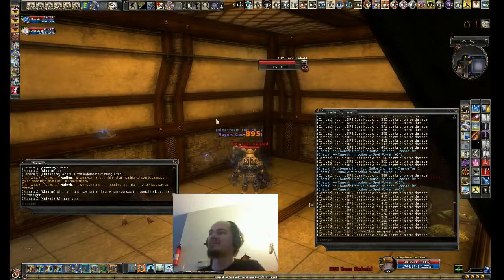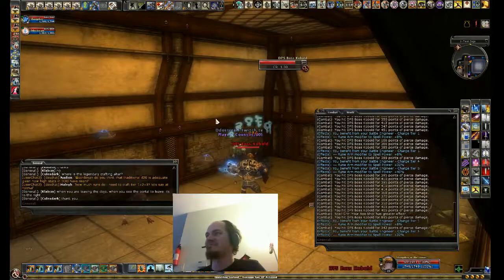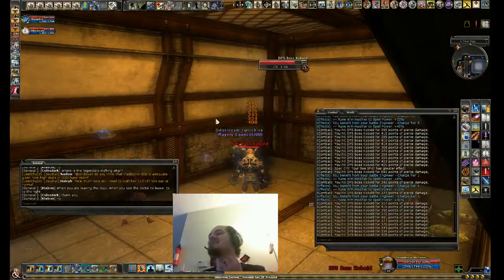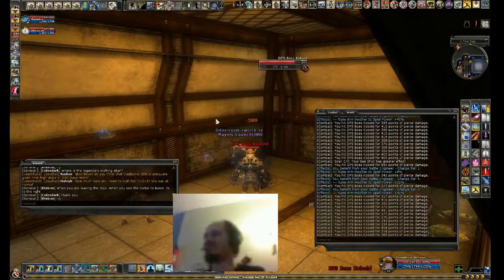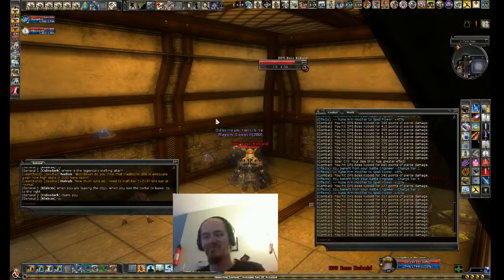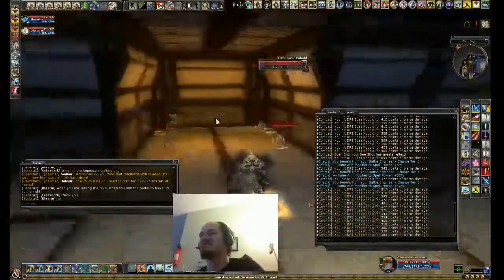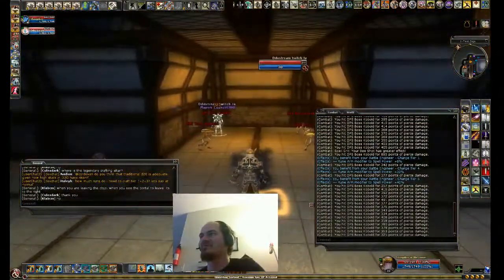All right, there we go — charge and Smite, and that was a huge jump, and then it's full. So anytime a special effect is used — there, you see it. I was kind of hoping some other people would be down here doing DPS tests to give a more visual representation of that.